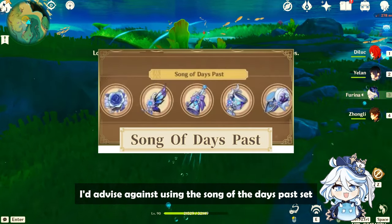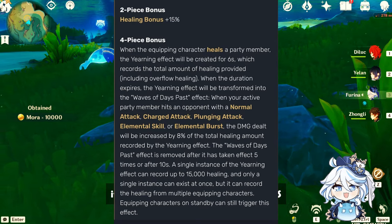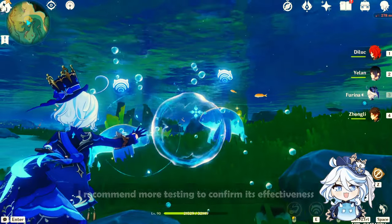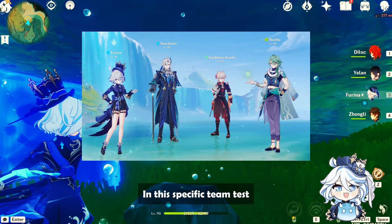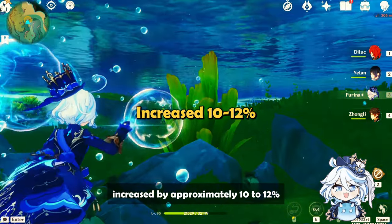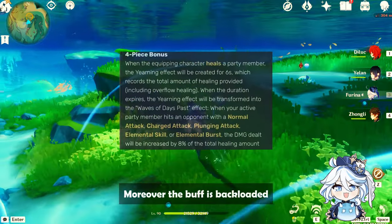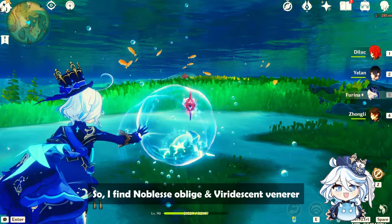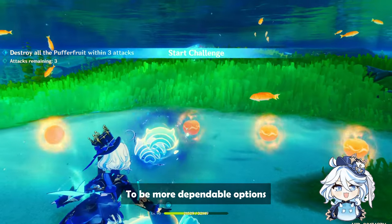I'd advise against using the Song of Days Past set. Its mechanics are better suited for DPS characters that scale with HP. While it could potentially synergize with Cloud Retainer, I recommend more testing to confirm its effectiveness. In this specific team test, Novolet's charged attack damage increased by approximately 10–12%, but this boost was limited to 5 hits only. Moreover, the buff is back-loaded and needs mastery over timing and rotations. So, I find Noblesse Oblige and Viridescent Venerer sets to be more dependable options.